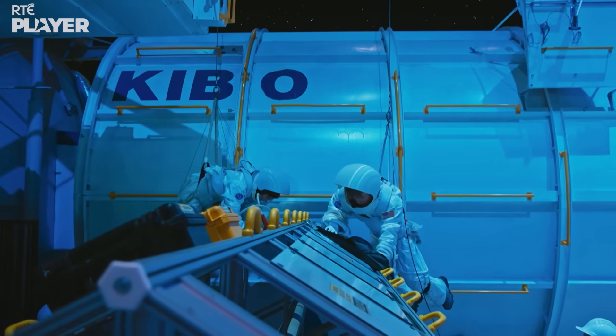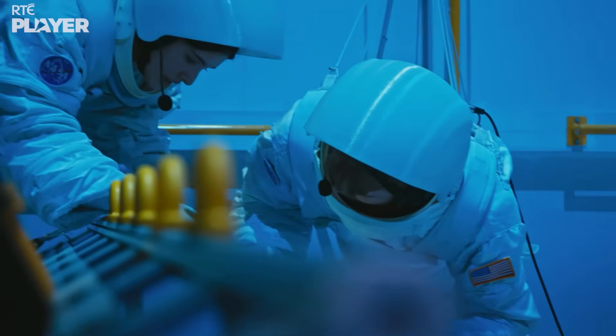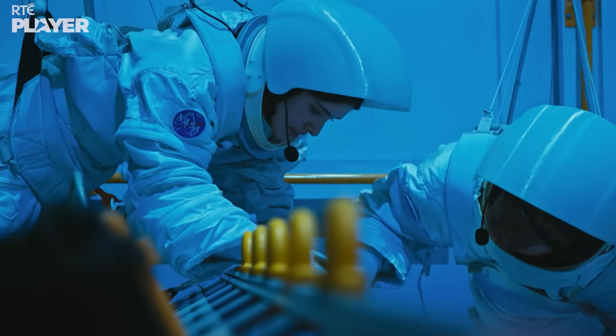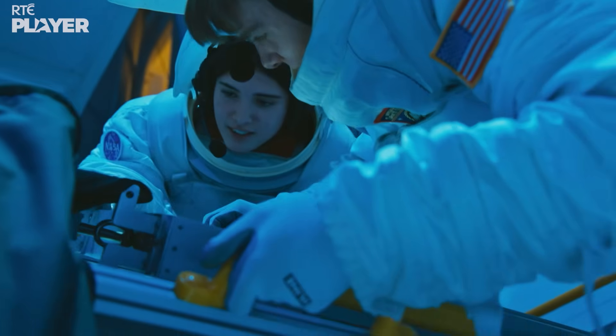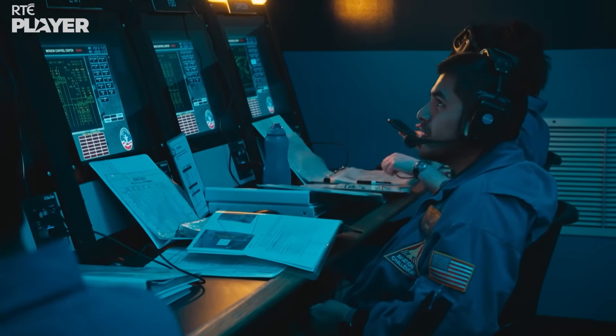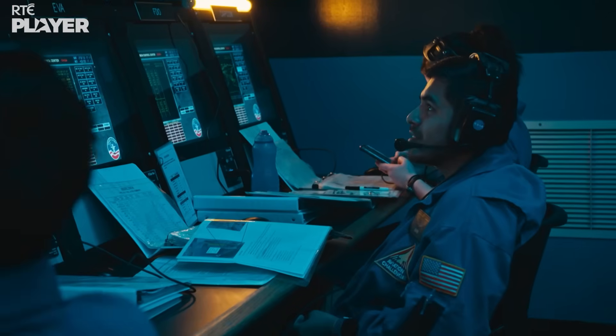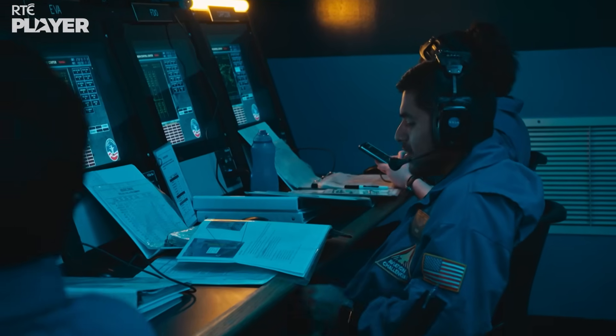I wouldn't be able to imagine what it's like being an actual astronaut doing that. They said this is the same kind of EVA that we're actually doing on the space station, where components have to be replaced on the outside, and the components are worth over a million dollars. Do you think you guys will be all right if I take my lunch break right now? You're hilarious, Brian. We've all got on great with Brian. He has a great sense of humor, so that helped, although I'm not sure if someone in the real mission control would be as funny.